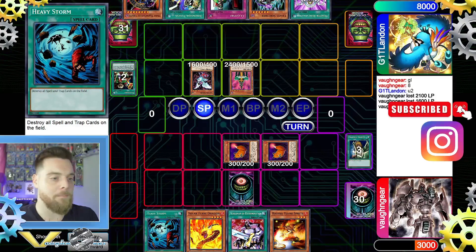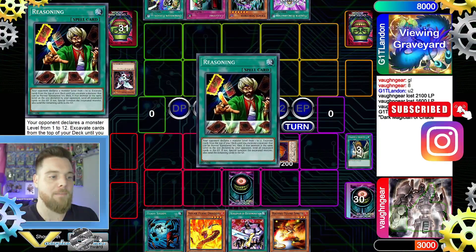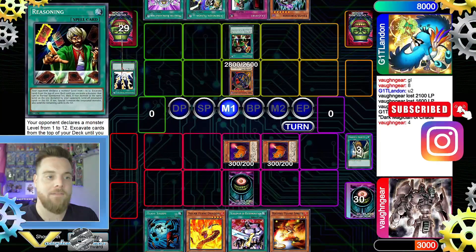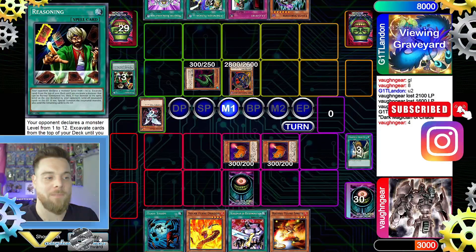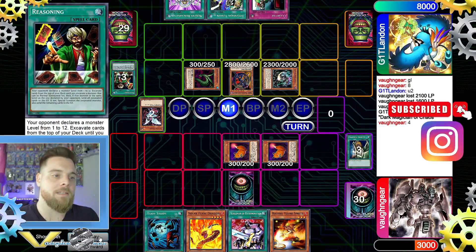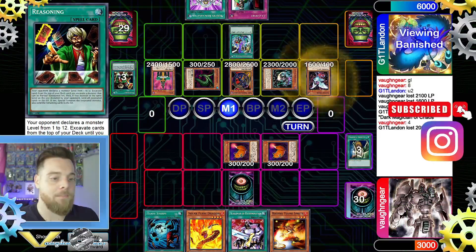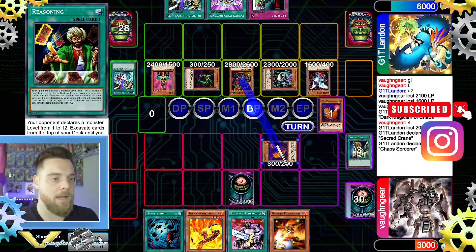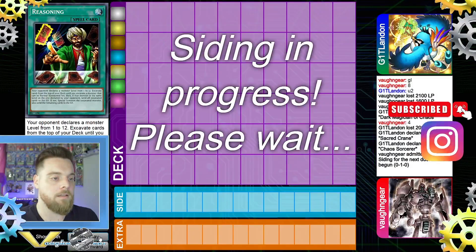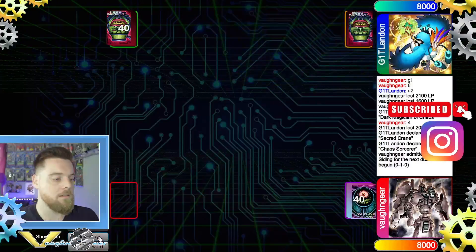Our opponent tributes and then normal summons, adds back Reasoning, and with Chaos Sorcerer they pretty much have game. We didn't have any trap cards to respond — if we'd had Bottomless Trap Hole it might have helped, but Dimension Fusion would just bring everyone back and we'd lose anyway. They summon, banish, swing, and that's pretty much game one.